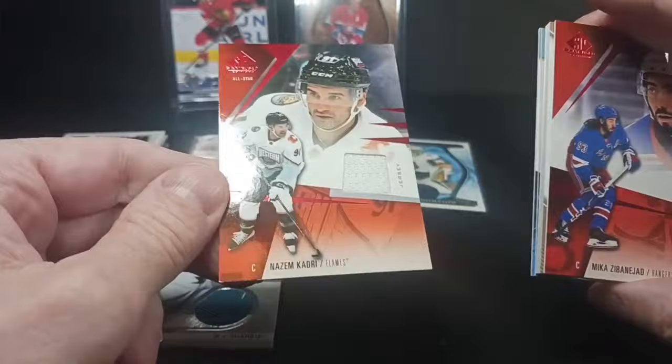Down in the very second-to-last from the bottom, I got another All-Star jersey — this time it's Nazem Kadri. It's kind of an ugly card actually — no numbering, the red foil, and the All-Star jerseys just doesn't work. The design's alright but it's the coloring — I don't know. It'll grow on me. Maybe.